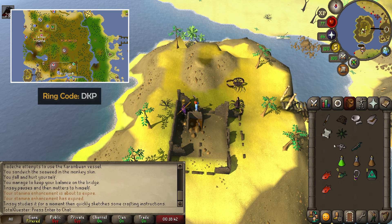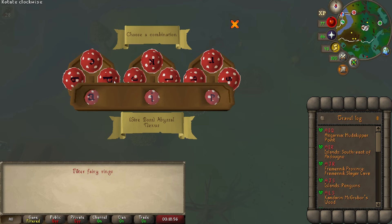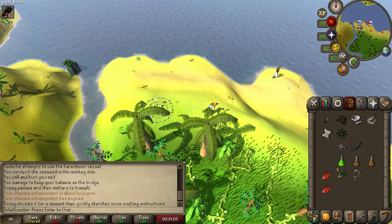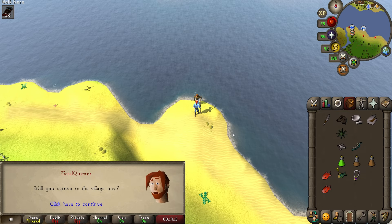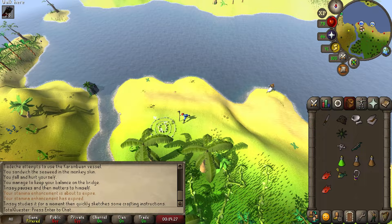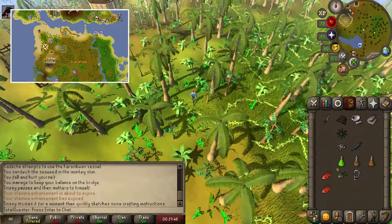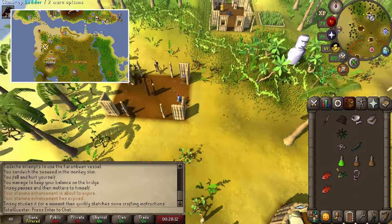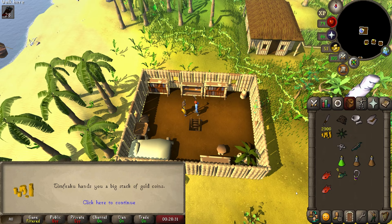Return to Taiidechi, who is right near the DKP fairy ring — I'll use a South Graveyard teleport to the ring. Talk to Taiidechi and spacebar through, handing over the manual so he agrees to return to the village. Now return to Timfraku at the quest start — using the CKR fairy ring and running north, or a Brimhaven teleport and running south, or the agility shortcut from your current location. Chat to Timfraku and say 'oh it was nothing really' — and quest complete!